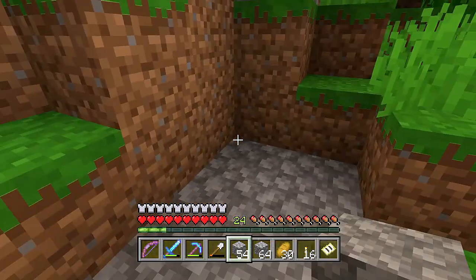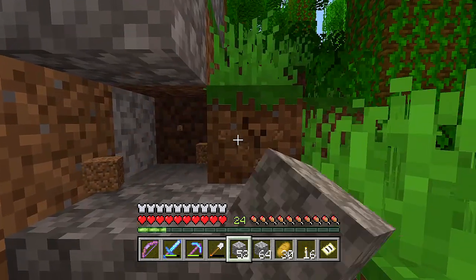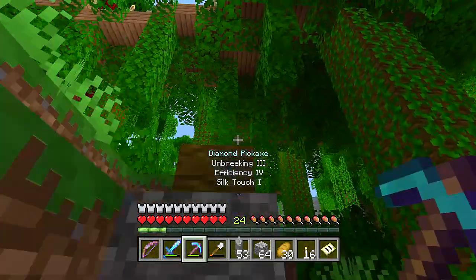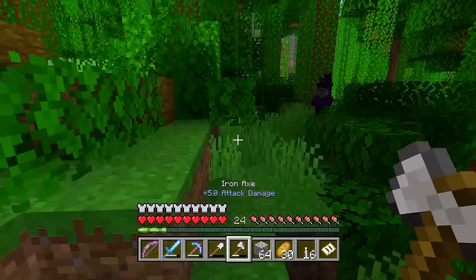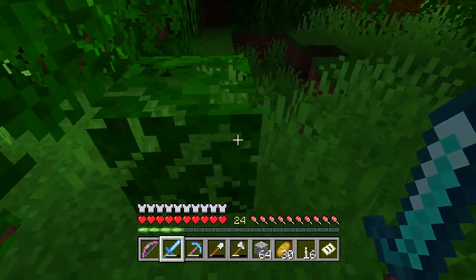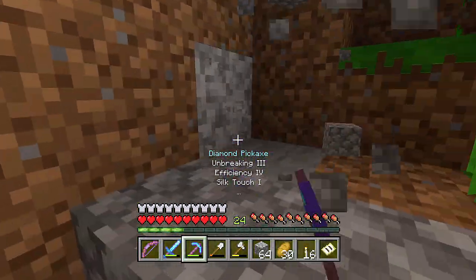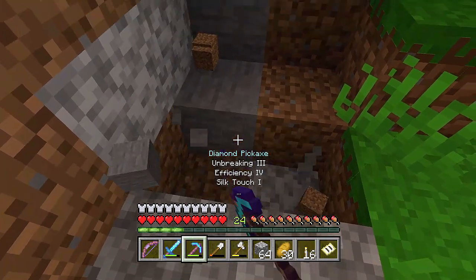We're going to have to delete all this dirt that's in the way, then start working the path up in this direction and curve it a little bit. I'll just work on this for a while and update you when I've got more done because it's probably going to take a while. Oh — there's a witch, get away from me! Okay, we're good. It dropped gunpowder and glowstone dust. Anyway, I'm going to start laying all of this out and I'll update you when it's looking better.